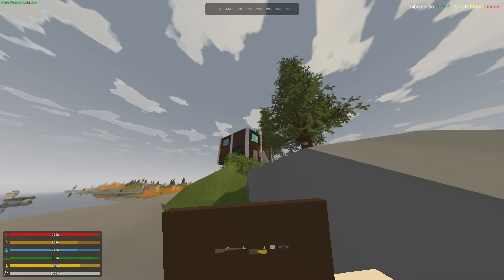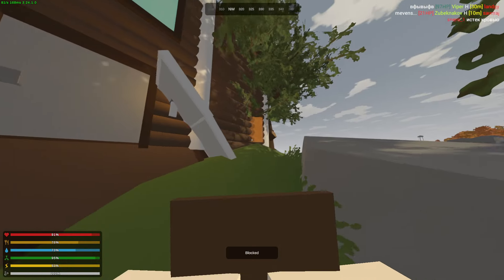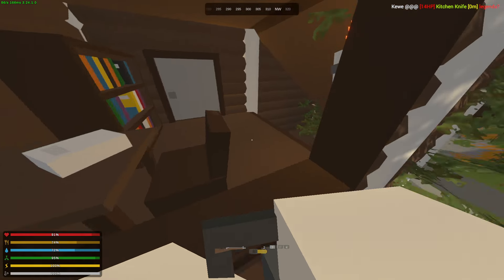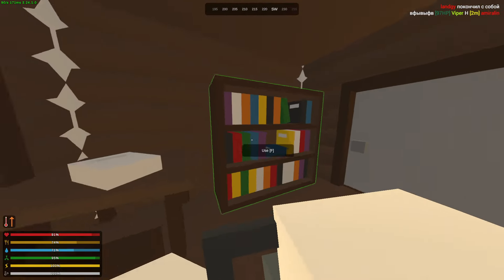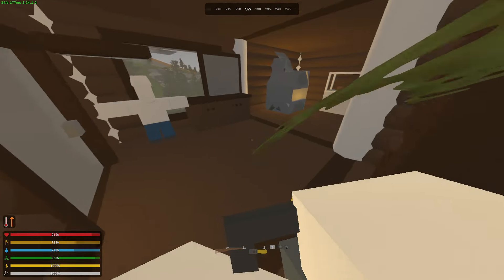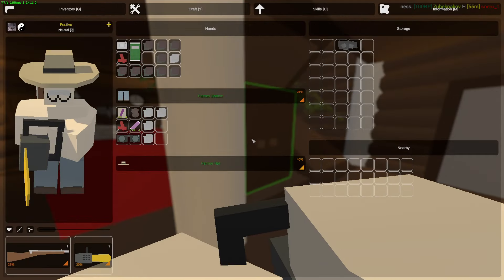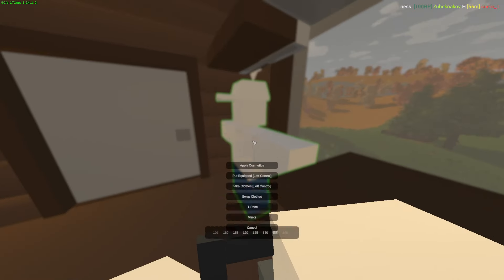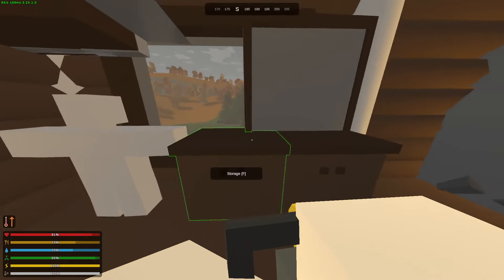This guy has weak glass on his second story - we can just chainsaw right through this. Just gonna leave my stamp. Oh I can take these - give me that, wait no, I want to take the clothes. Thank you sir.